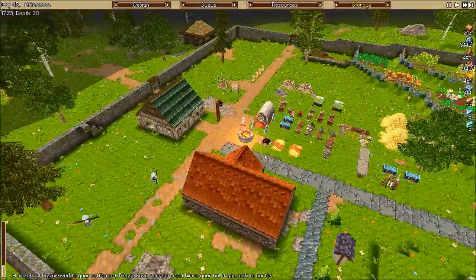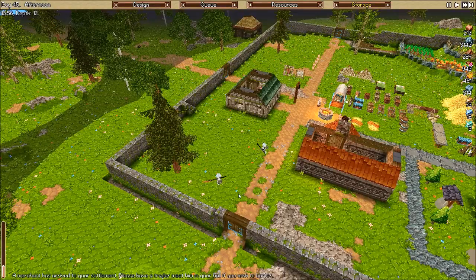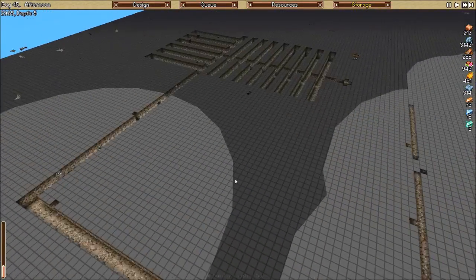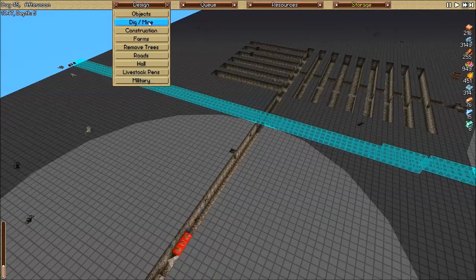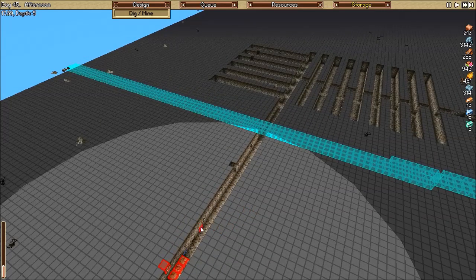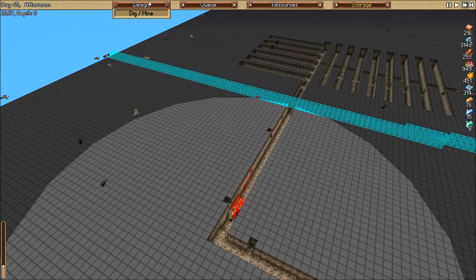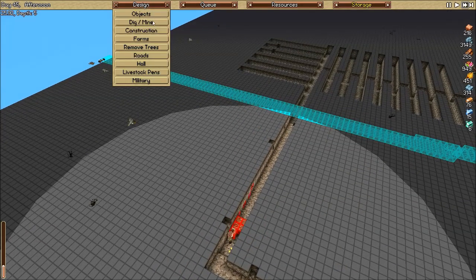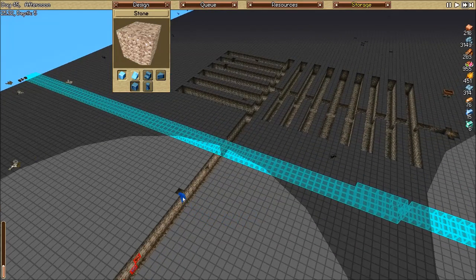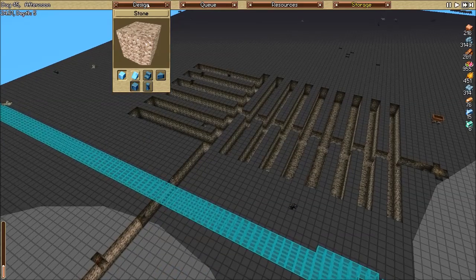So yeah, we're going to be building our farmhouse here. I believe our tunnel should probably be done at this point - and it is, awesome! We'll kind of try to fill in. I know that this is three deep and that's two deep, that's okay. Let's try to fill in a little bit of these gaps here that we've created.